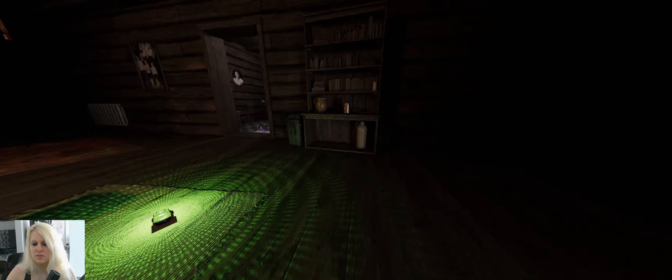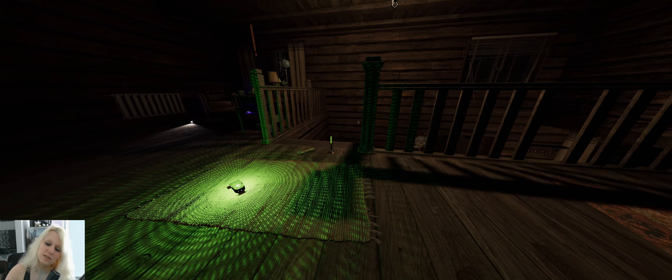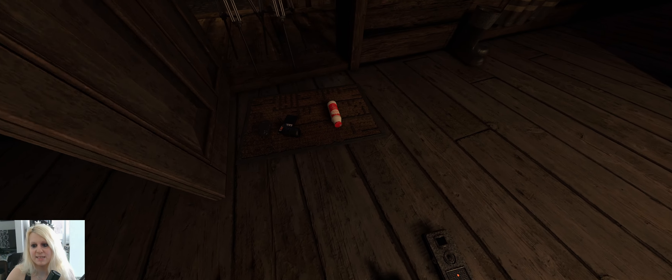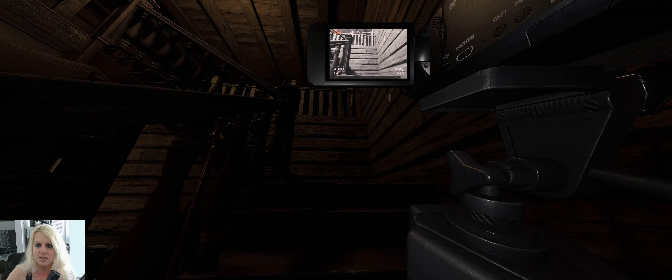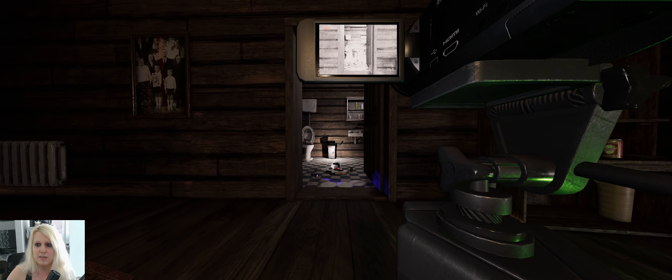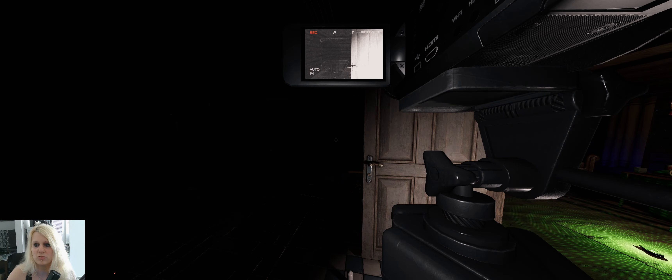So everything looks fine so far. Let's grab a candle just in case we have to do some testing with that. Our sanity keeps draining right now because I don't hold a candle even though the lights are on — they won't prevent your sanity from draining. Let's bring in the last evidence items and see what evidence this ghost gives us, if it gives us any at all. I see an Orb! Okay, that's an Orb.